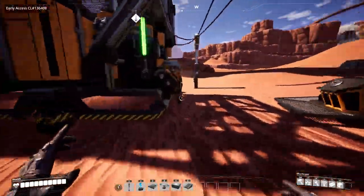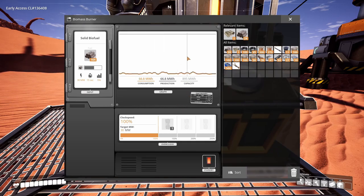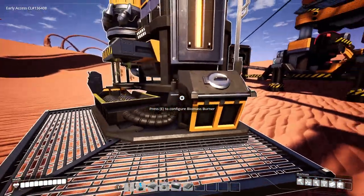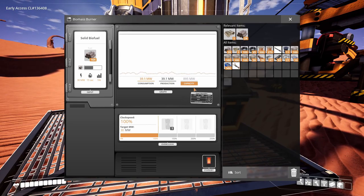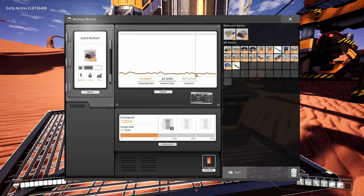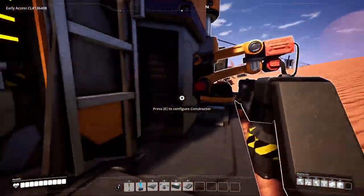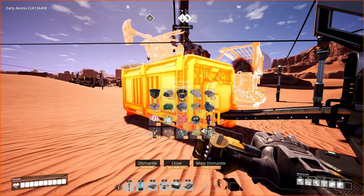Before last episode I was really limited on power, but now I've got plenty. On my way back home the other generator will be running for a little while before it runs out of fuel. I don't think it'll go under 800 megawatts - I think they produce like 75 each, so this should be producing around 825 megawatts.